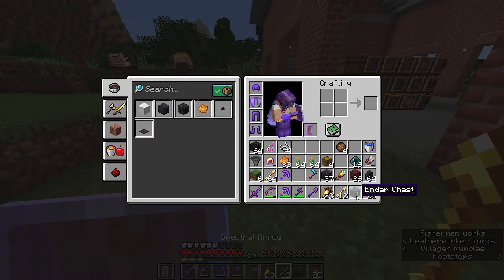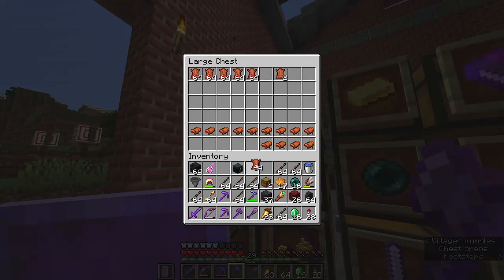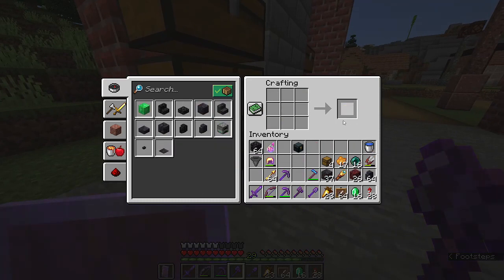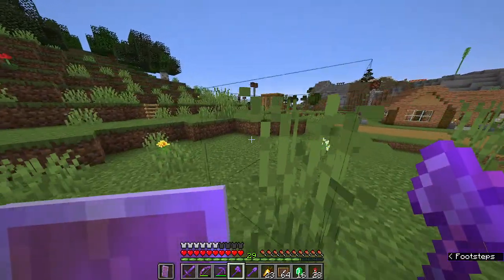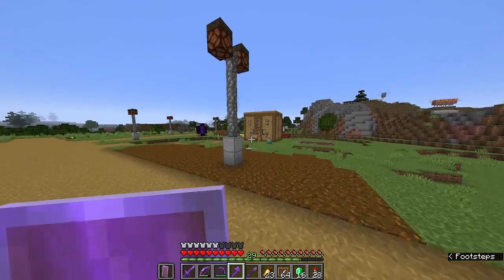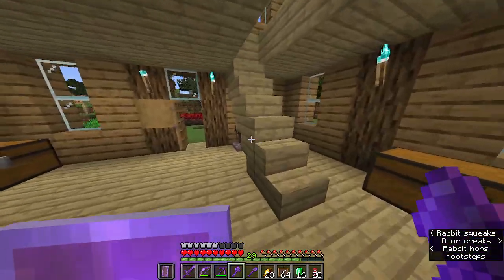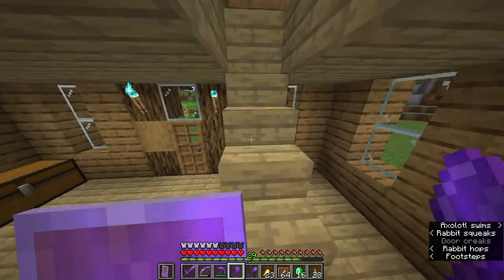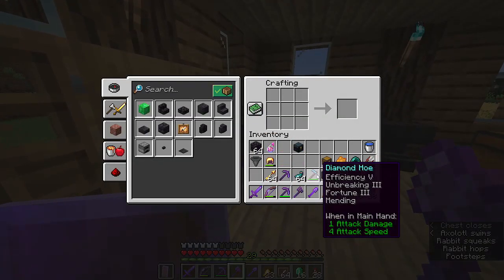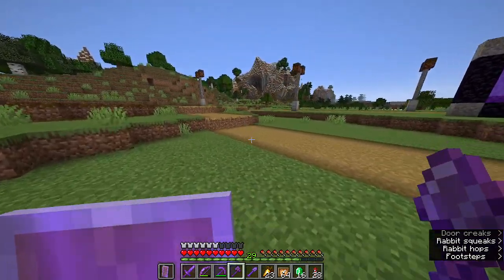I made a bunch of sticks and I'm also gonna get some leather. I'll make some item frames just like that. Also, we're gonna grab something else that's gonna be essential — we made a farm for this material a few episodes ago. Just glowing socks — we need these. We're gonna pair this up with the item frame so we can make glow item frames. I really like these type of frames, they're pretty cool.